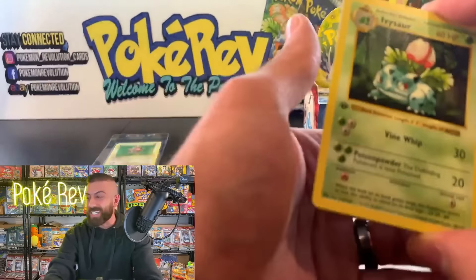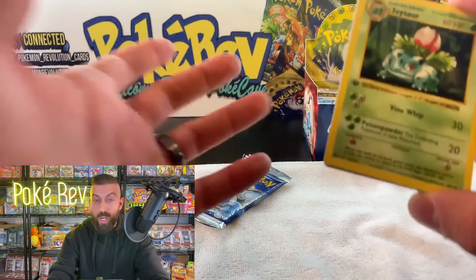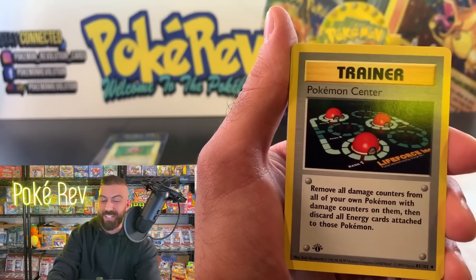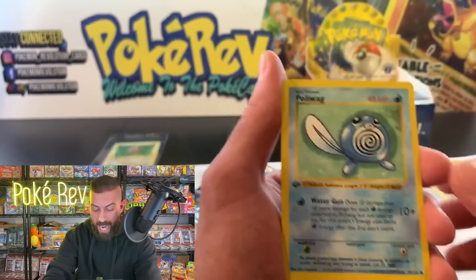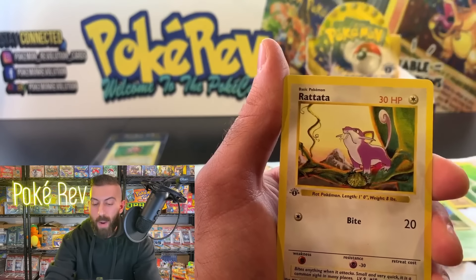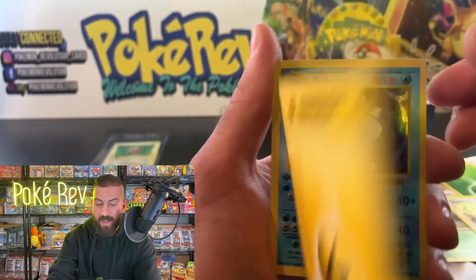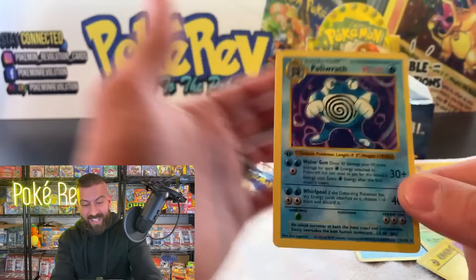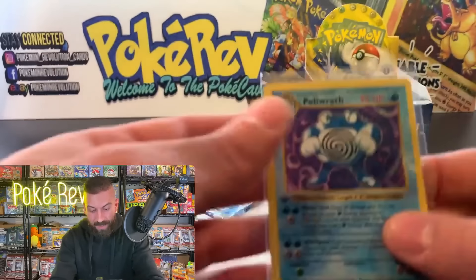Out of pack number one we got an Ivysaur — this is an uncommon worth $300 in a PSA 10, and the centering on these cards is absolutely insane. We got a Machoke, a Grass Energy, a Poliwag, a Nidoran, a Rattata. We want to get Charmander, Squirtle, Bulbasaur, even Caterpie. We got a Lightning Energy and — we got a Poliwrath coming in as the holo! Already two holos out of here — Poliwrath is holo number two. How insane is this!